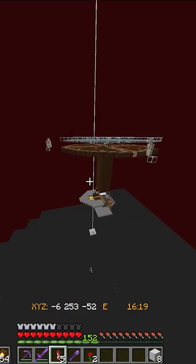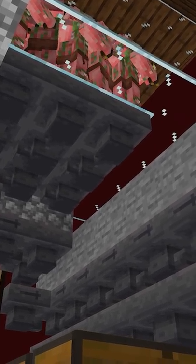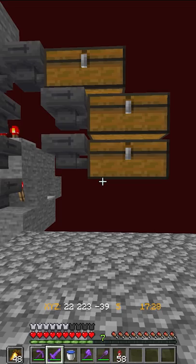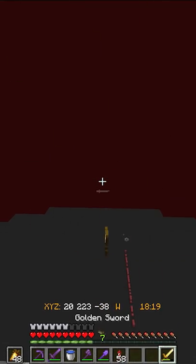Zombie gold farms are a huge help to have in Minecraft survival. But while the rest of the items that you get are easy to sort, you are going to get a lot of golden swords coming up into your chests. And after your first double chest full of broken golden swords, you're probably just wanting to trash the things.